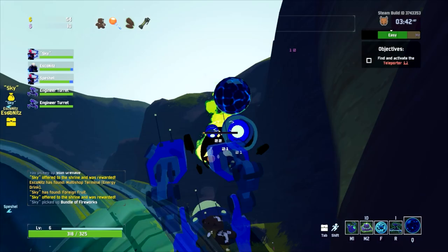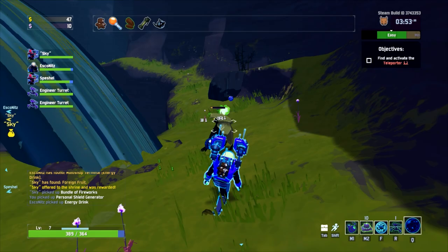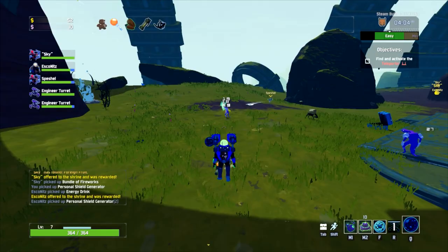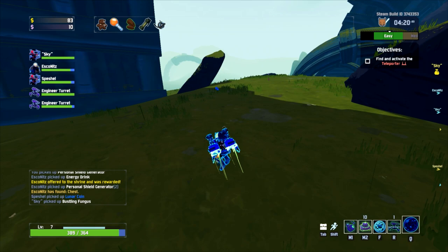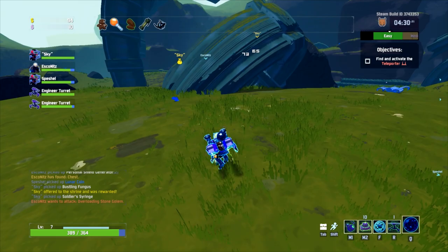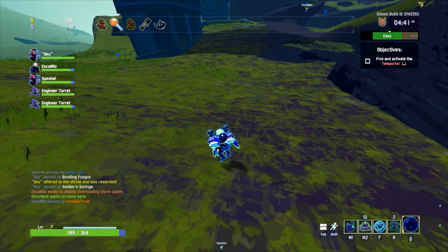Grab the healing fruit I marked. There's a chest right here - I might go for that gasoline. I really hope it doesn't take my sticky bomb. You should have given that to Ghost. Any more chests anywhere? I think we're pretty much out. Is that one taken? There was one on the step over there, maybe I grabbed it earlier. All right, we should head to the next area.